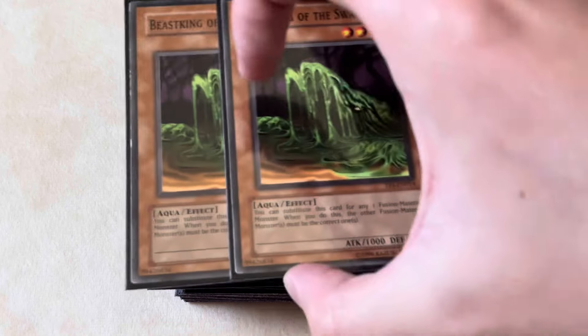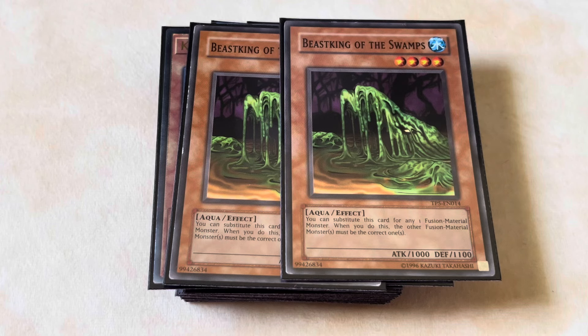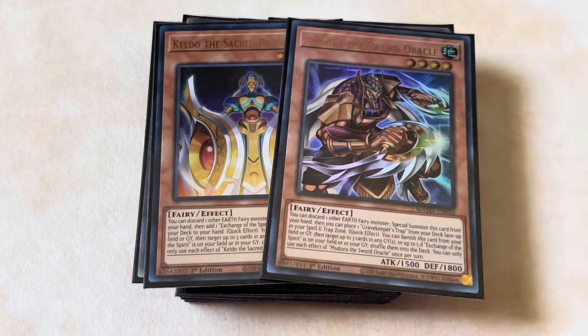We play two Fenrirs as supporters — even in the current format, having a Fenrir body on board is immediately threatening, and it also searches out Tier Cash to get your milling going. We play two Beast King of the Swamps because I constantly found myself needing something to fuse with since Lightsworn and Tier monsters by themselves don't have much fusion synergy on their own. Beast King fixes that, gives access to Real Colossus to play through Nibiru more easily, helps with Bahamut Toad Xyz plays, and can be normal summoned as a level four for Minerva if needed. We also play the Lightsworn Shufflers — Maduro and Keldo — since we're milling constantly and every deck is still graveyard reliant.